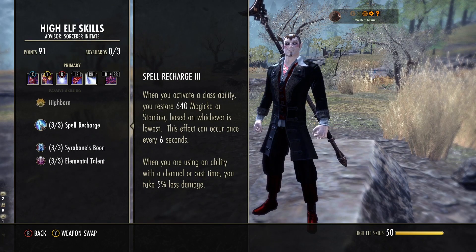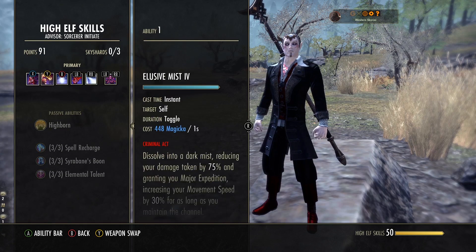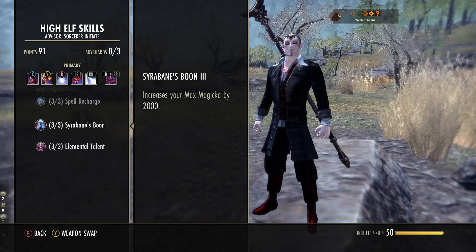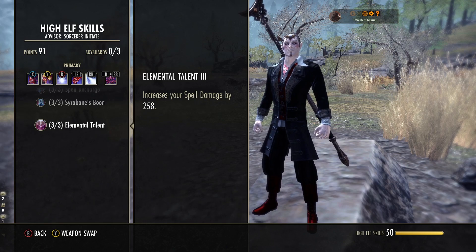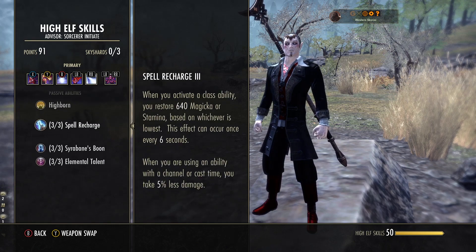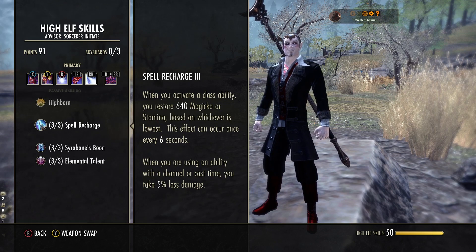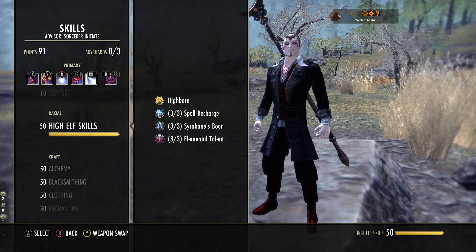We are a High Elf. When you activate a class ability you restore 640 magicka or stamina based on whichever is lowest — our stamina is lowest — so using a class ability gives us stamina back. We can block, dodge roll, sprint, all that good stuff, and using even a damage shield will give us stamina, once every 6 seconds. And when you're using a channeled ability you take 5% less damage — Mist Form is channeled, Drain is channeled, and heavy attacks are channeled, so that's very helpful. We also have 2k max magicka and 258 spell damage. You can choose any race you like — Breton will help with cost reduction but you won't have the resource return from class abilities or the damage reduction from channeled abilities, although you will get a good resistance bonus. The choice is yours race-wise, but High Elf worked out really, really well.